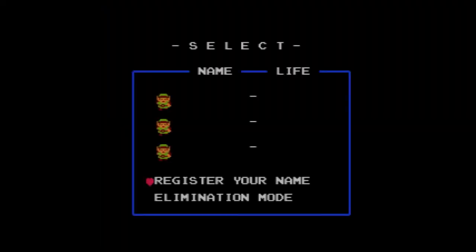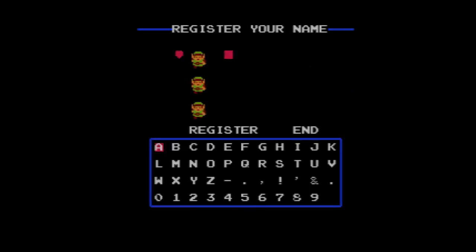Alright, might as well go to the main menu. I do need to create a character, of course. Let's go with 'Blink.' Because if you name your character Zelda, you get the second quest. I do plan on doing the second quest — I just don't want to show it yet.